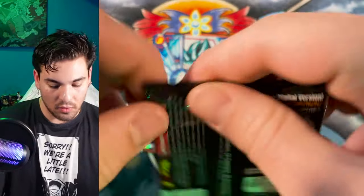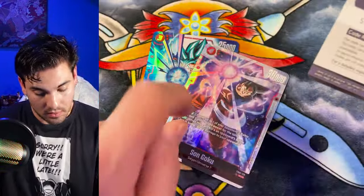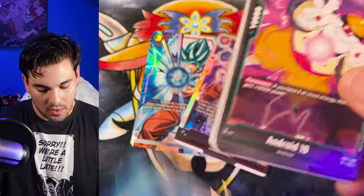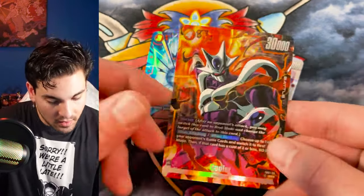We should probably see a secret rare or there's going to be an alt art leader. There's our secret rare — two Gokus, double Goku box. And I think that's it, this is the last pack. Yeah, there it is — there's our second alt art. Cooler in the last pack. Very rad.